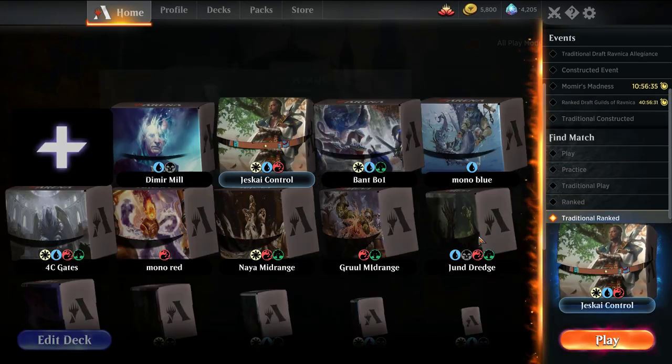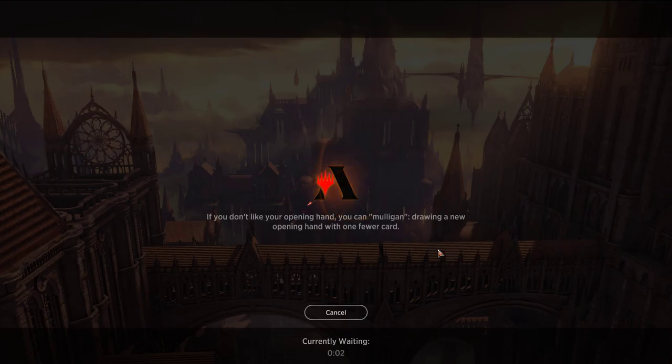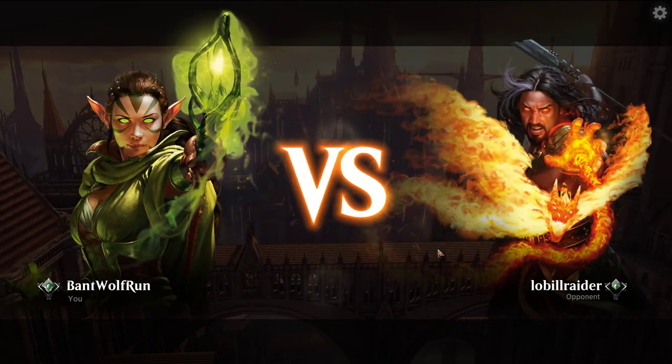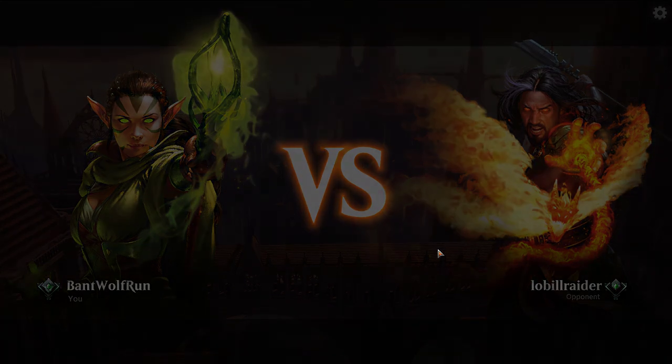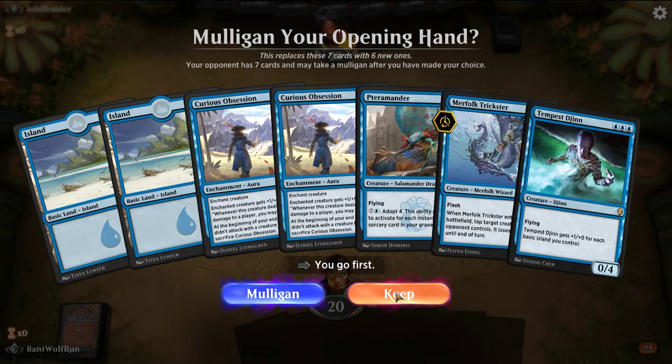I don't want to try anything too new right now because War of the Spark is dropping soon. Hoping to get to at least diamond before that. I've tried out pretty much everything — Esper, Gruul, Jeskai which I usually like — and mono blue has been the most successful. Alright, let's keep this hand.